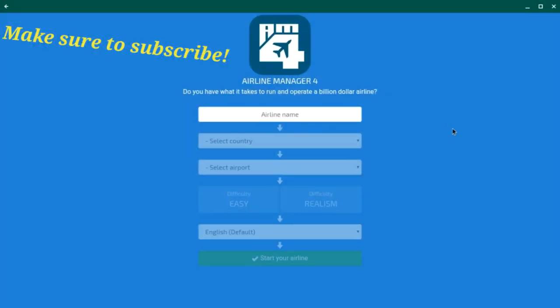Hello and welcome to a new series on the Avid Aviator. In this series, we're going to explore and have fun on Airline Manager 4. If you want to check out this app, it's on the Chrome Store and also on iOS and Android. In today's first episode, we're going to understand some great starting strategies and ways to make the most money from aircraft.